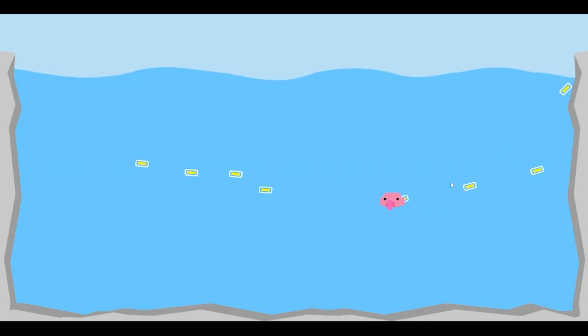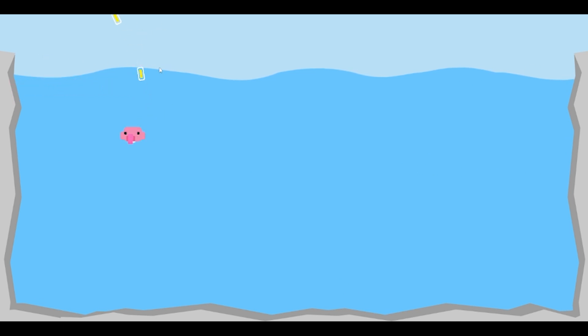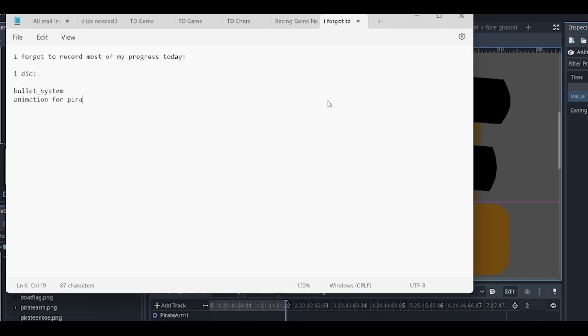I added the wall into the game along with some flowing water, and made it onto two layers. The blobfish has a cool effect when moving between layers which adds a bit of depth to the game. Then I forgot to record some progress.